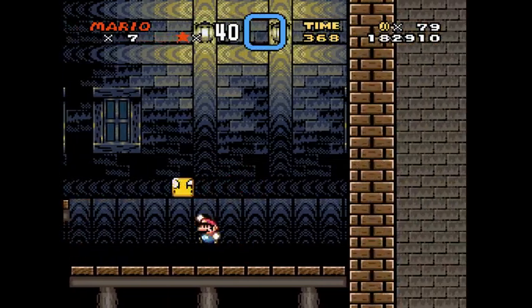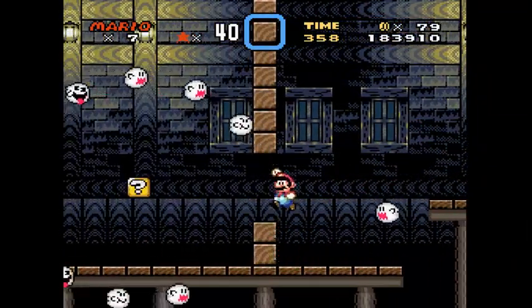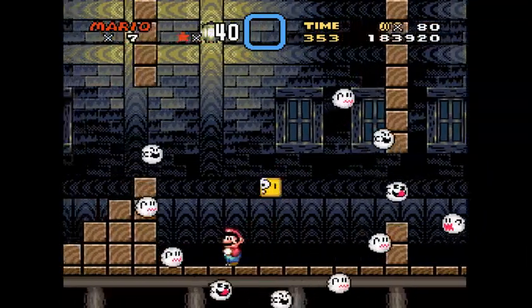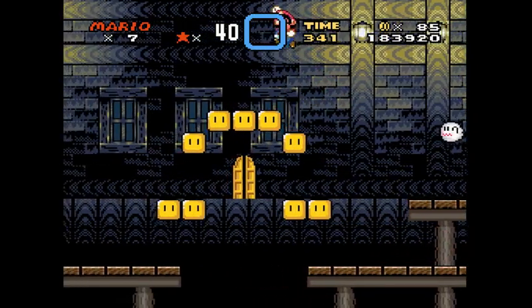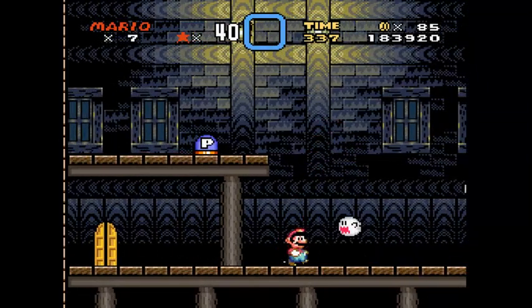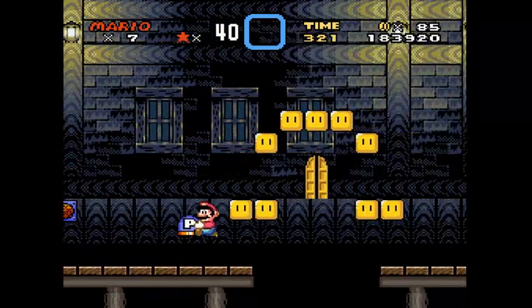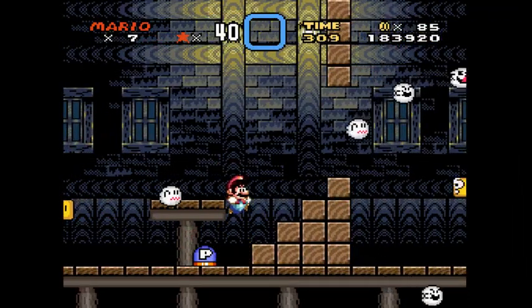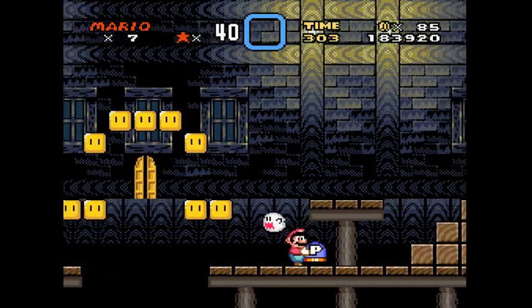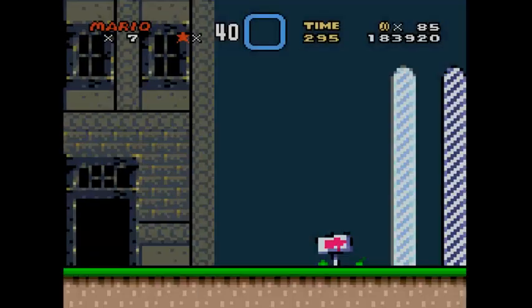Hit that block. Don't die to this stupid ghost. Collect the coins — I think the secret exit is there. Come on. You won't get me. You're standing in the door! There we go — it's this door, yeah exactly this.